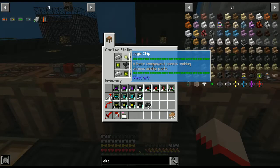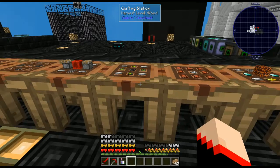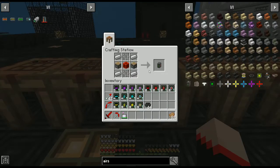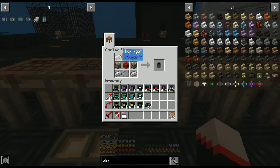Next we're going to need the airship frame, and for that we're going to use a mine cart in the middle with the logic chips and four iron ingots. Next we're going to make the airship engine, and for that we're going to take four iron ingots.